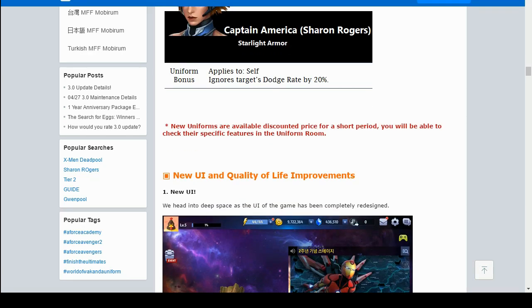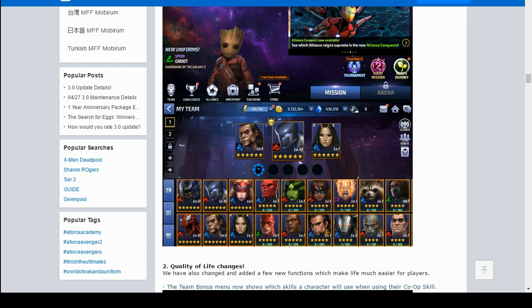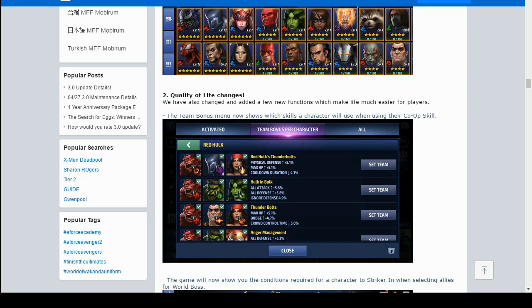Next we have a new UI coming — it looks pretty good, better than it used to look. Quality of life changes are amazing. The team bonuses menu now shows which skills characters will use when triggering their co-op skills. For example if you set up a team with Thunderbolt, Agent Venom, and others, the UI tells you which skill each character uses when you press the co-op button — every single detail is shown, which will really help you set up your team for different situations.